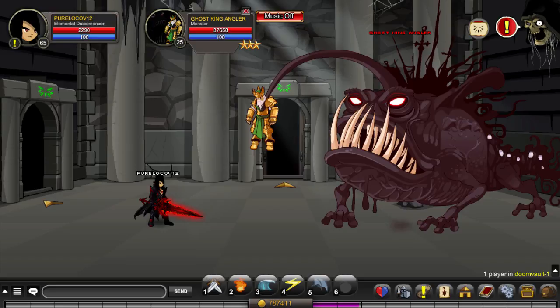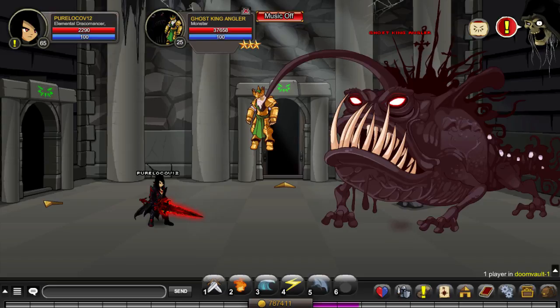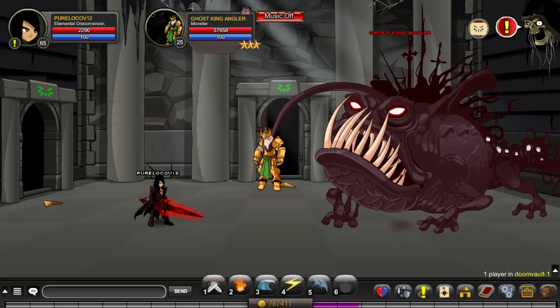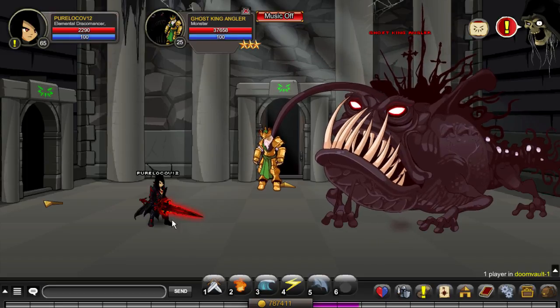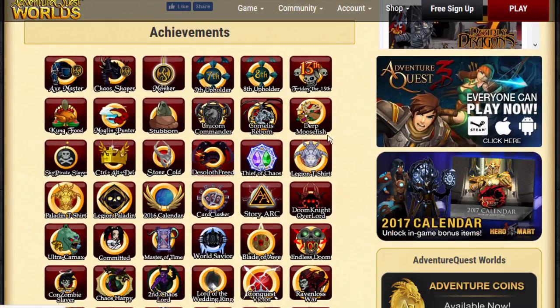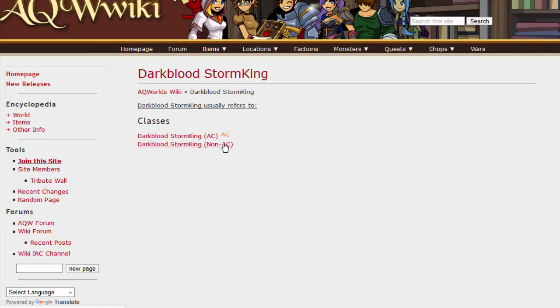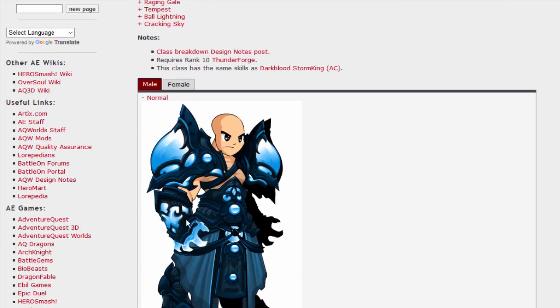That's about all the basics. One useful tip: to learn how to get a class like Dark Blood Storm King, use the wiki. Search for the class, check the reputation requirements shown there, and it'll tell you exactly how to get it. That's how you use the wiki.